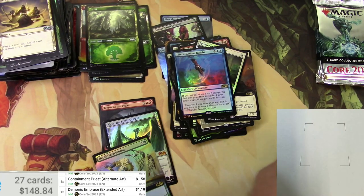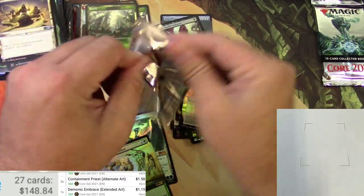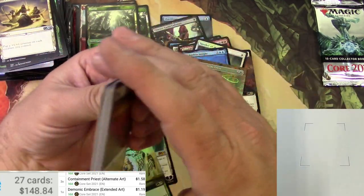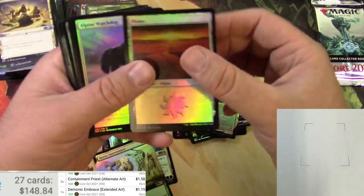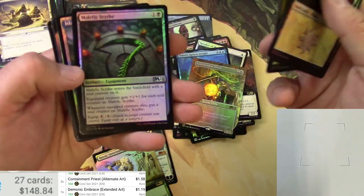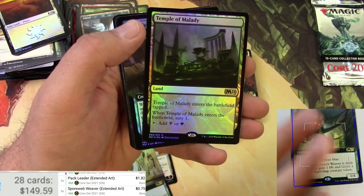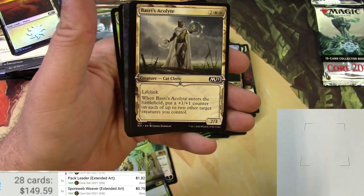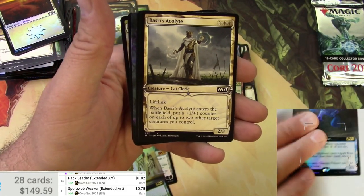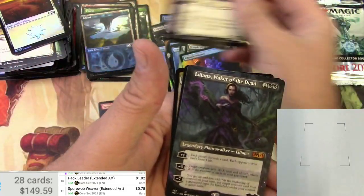Here we go — really need a big hit, feels like I might not get it. Dog Griffin on the token, another Dog. Scythe, got an Island, Sporeweb Weaver. Extended art — under a dollar, amazing. Temple of Malady box topper, Pilfer — hard to see, I don't think it's going to be a big one.